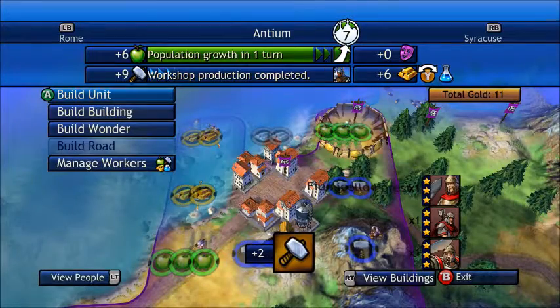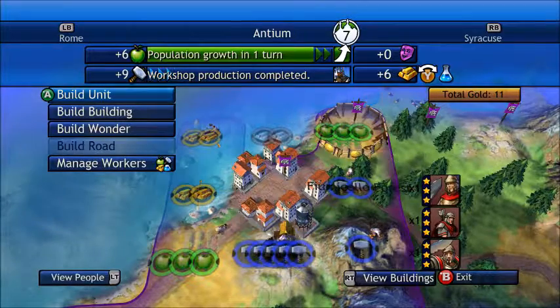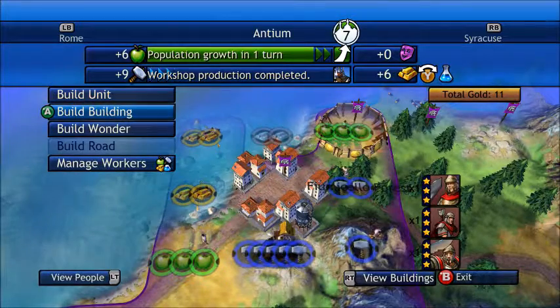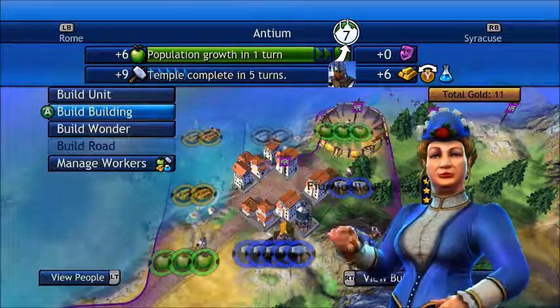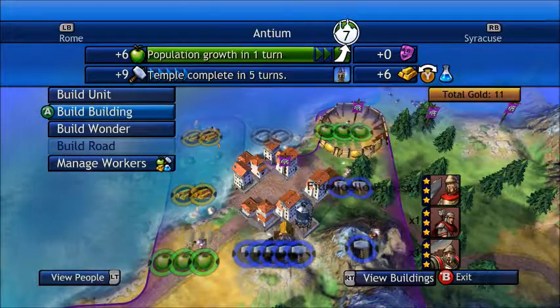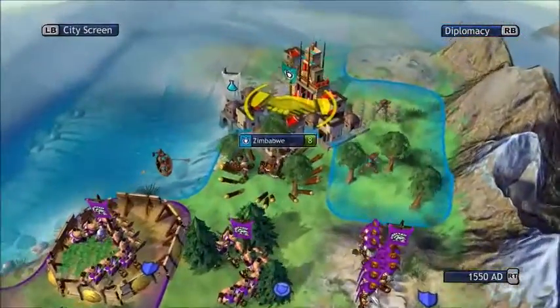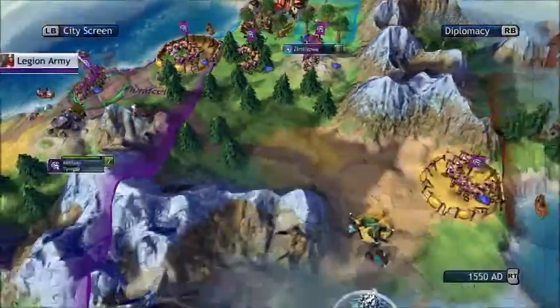Now we get more production — plus two for mountain tiles, so right now we're getting plus three I think. We are making a lot. That means I can make a temple in five turns, which would give us greater influence, especially because the capital is right here. That would be the best.